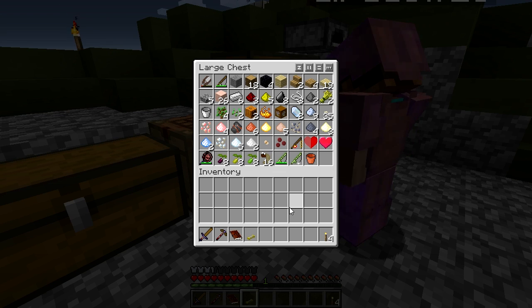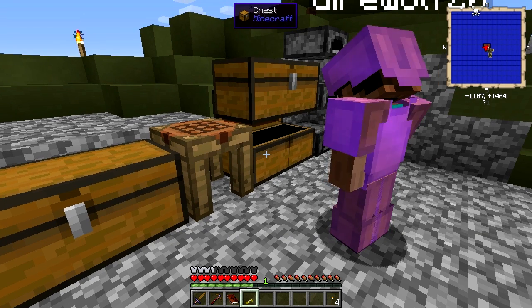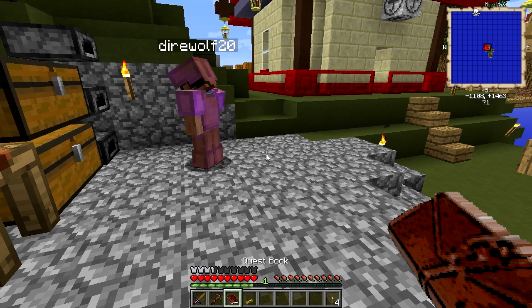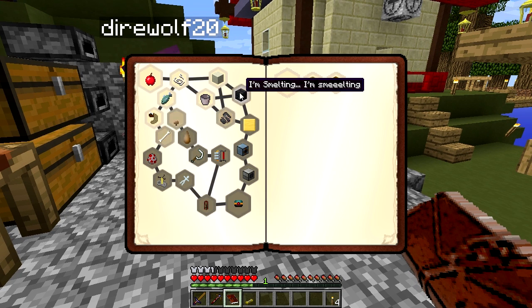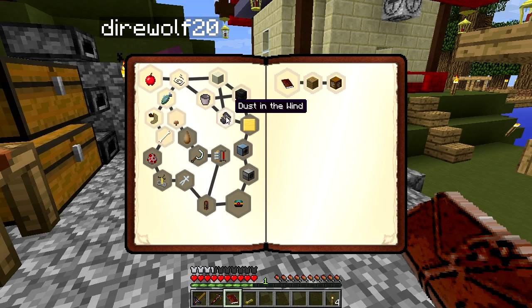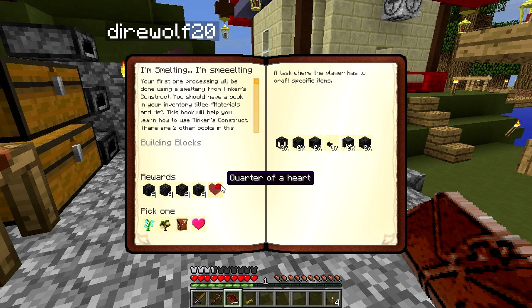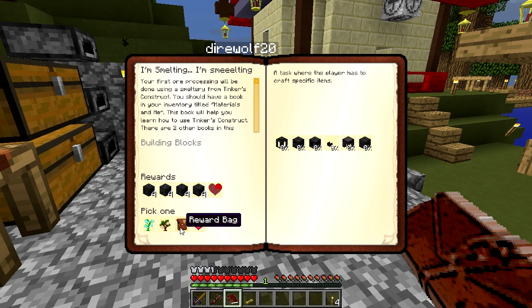I'm probably going to need a couple more pieces of iron. Do you have a bucket by chance? Oh, we do. I'm going to use a bucket. Is that alright? Yeah, go for it. That will cook up some glass. So while you're working on that, I think the two quests we want to be looking at in this episode are Dust in the Wind and I'm Smelting. The I'm Smelting quest will allow us to get a smeltery oven running. The rewards are a bunch more bricks, a slimy sapling, a peach sapling, a reward bag, or a full heart — a really good set of rewards.